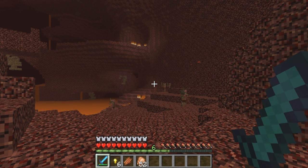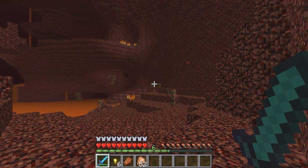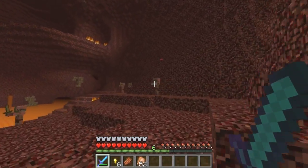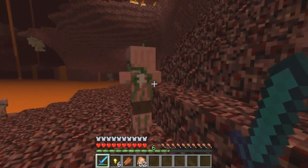If you kill a Zombie Pigman in one hit, the other Zombie Pigmen will not become angry toward you. You can do this by using a Smite 5 Diamond Sword and then simply performing a critical hit on the Pigman.